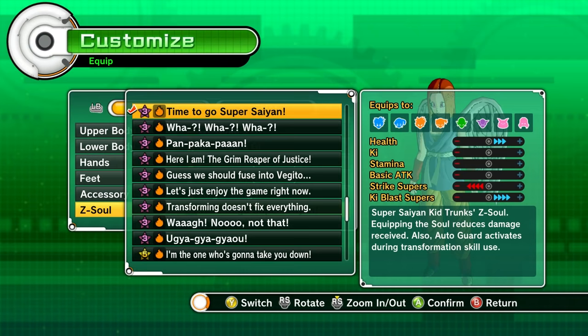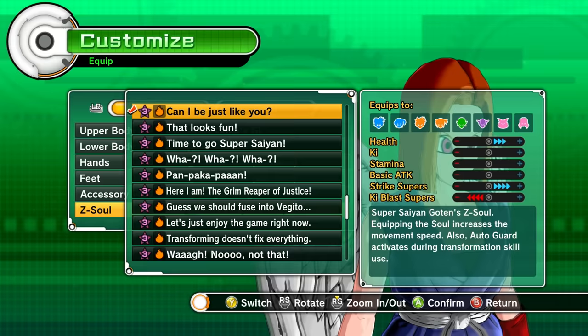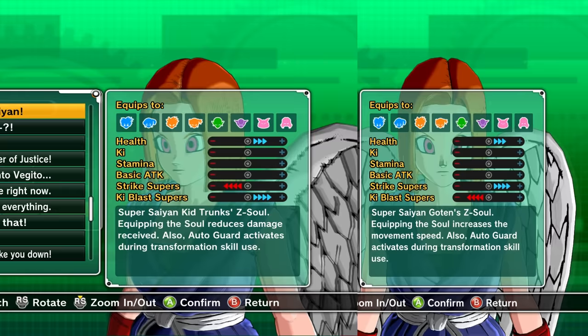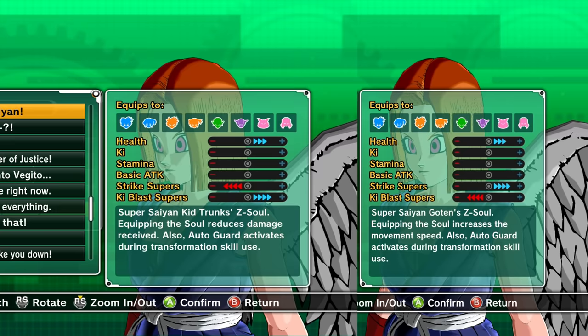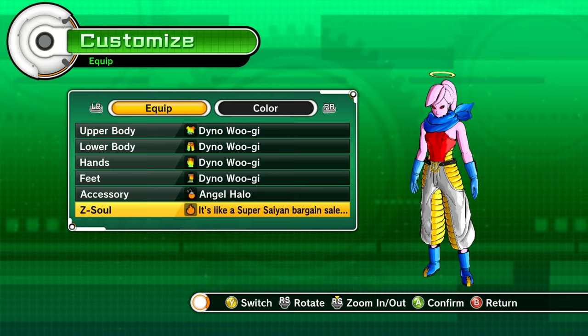The third and fourth Z-souls are 'Time to go Super Saiyan' and 'Can I be just like you,' which are Trunks and Gotenks Z-souls. They both do kind of the same thing — they reduce the damage you receive and activate auto guard when you transform, which includes Unlock Potential. The only difference is that one is for strike supers and the other is for Ki Blast supers, so you choose the one that's best for you.